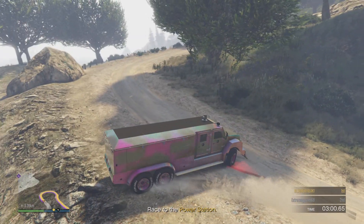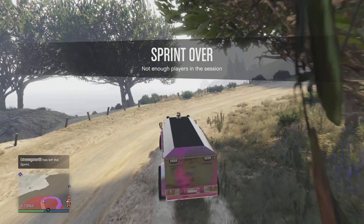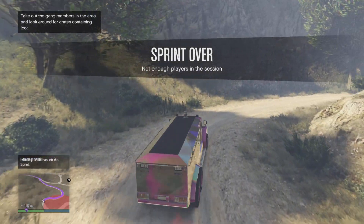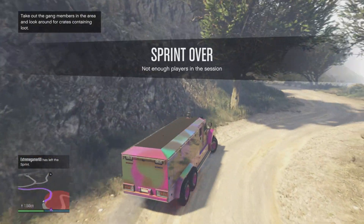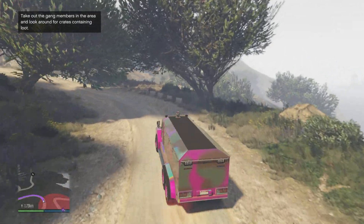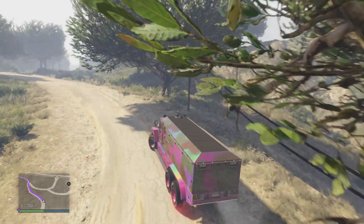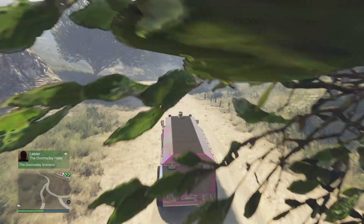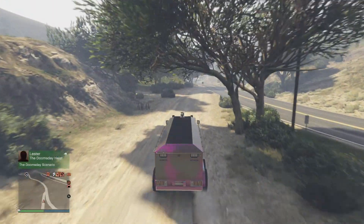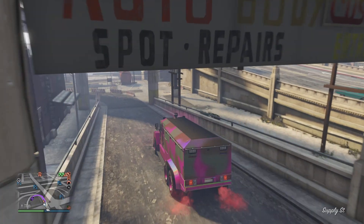Dat is eigenlijk hoe je het doet. Wat je vriend doet is die stopt op dat moment de sprint, want die is al in het water geweest. En wat hij doet is, op de map heb je zo een joppie, dat koffertje of die andere, die klik je even aan. Dan gaat hij omhoog naar beneden en dan is hij weer terug en dan blijft hij ook in dezelfde sessie. Dan is de sprint afgelopen.